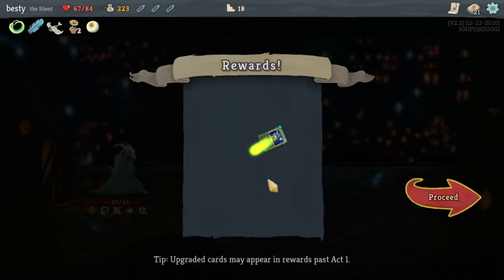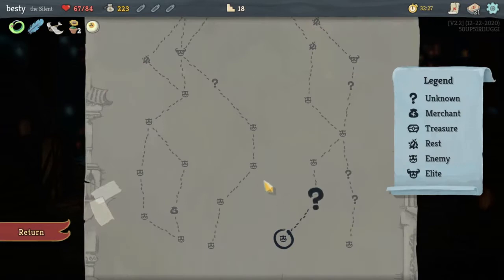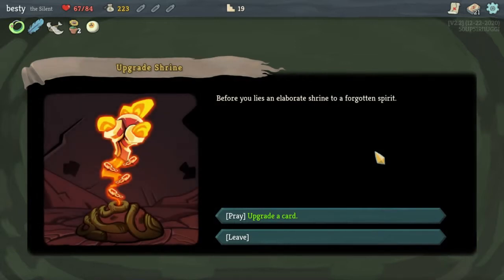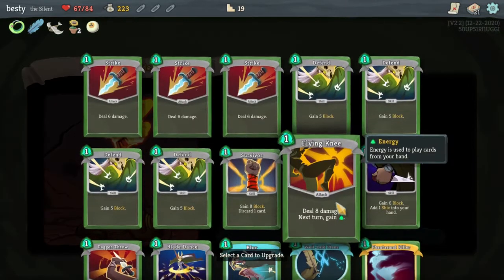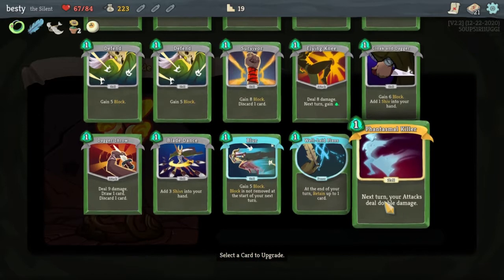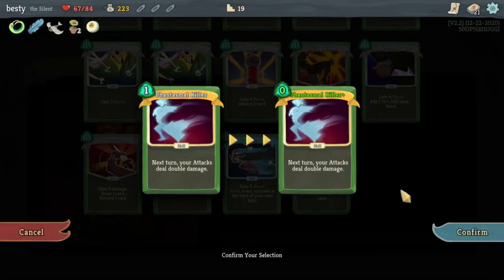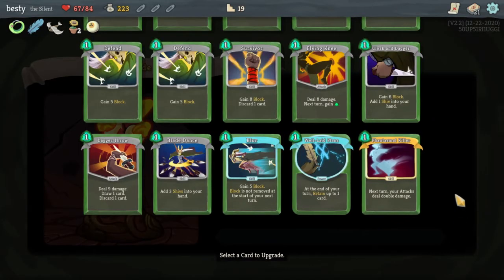It's four cards, man. Is it better than Prepared? I don't know that it is. Are these even cards that are good? Surely they are. Acrobatics is like — it sifts through so many cards, it has to be good. Elaborate Shine for a forgotten spirit — upgrade a card. Can't complain about that too much. Next turn your attack still deals double damage — it costs zero, but that doesn't really help when we got Snecko.